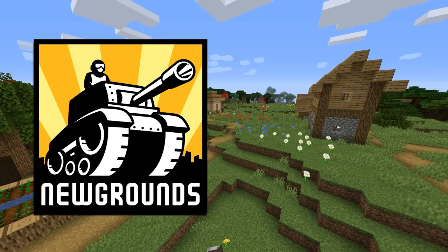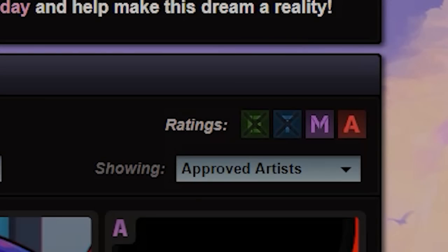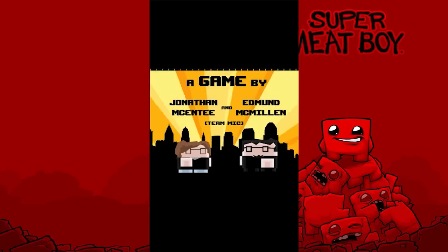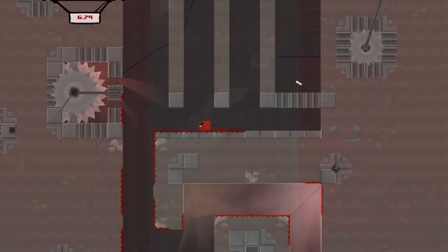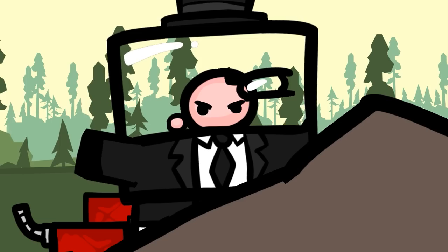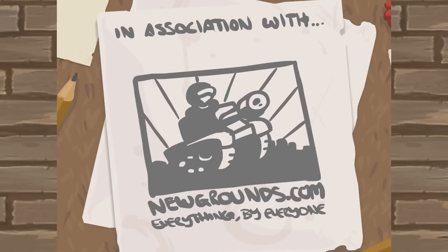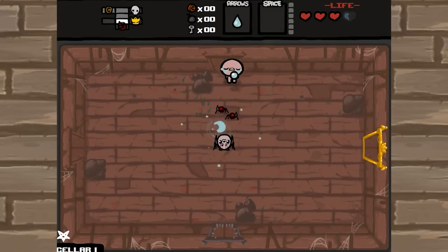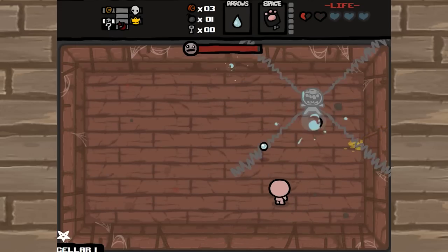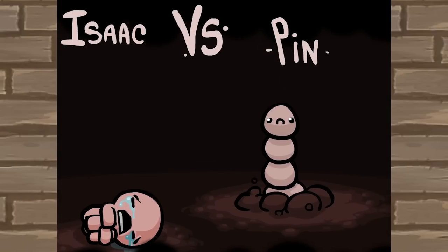Tom Fulp invented a website called Newgrounds, and it was on that site that a man named Edmund McMillen would release a flash game called Meat Boy. Meat Boy would later become the inspiration for his game Super Meat Boy, which was a critical and financial success despite the questionable subject matter therein. McMillen would later team up with a man named Florian Himsl to work on a project during a week-long game jam in 2011. The product of that game jam? The Binding of Isaac. Isaac is more of a rogue-like dungeon crawler with a top-down perspective than an isometric RPG, at least in the way the mechanics function. The story and the characters of an RPG are there though, so I'm counting it.